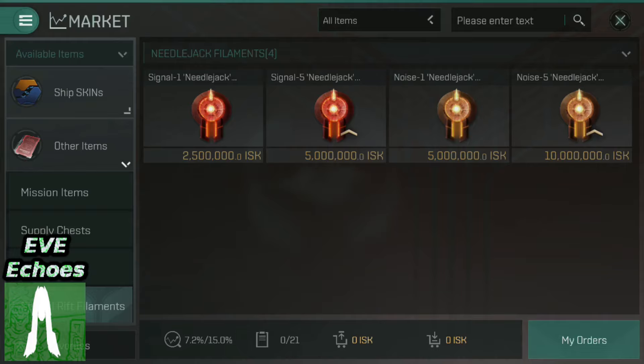I've briefly explained what these are in a previous weekly roundup, but if you haven't watched that: the Signal variants jump you into a system that already has players in it, and the Noise variants jump you into a system that nobody is in. If it has the number 1, it can only transport you. If it has the number 5, it can move you and up to four other people, most likely those in your fleet.